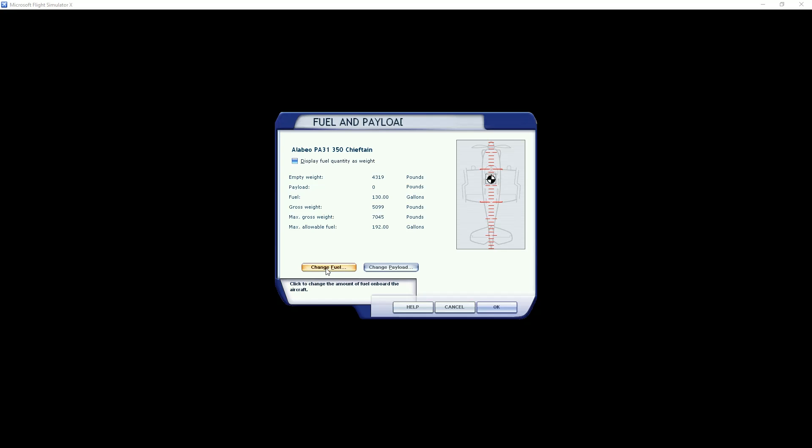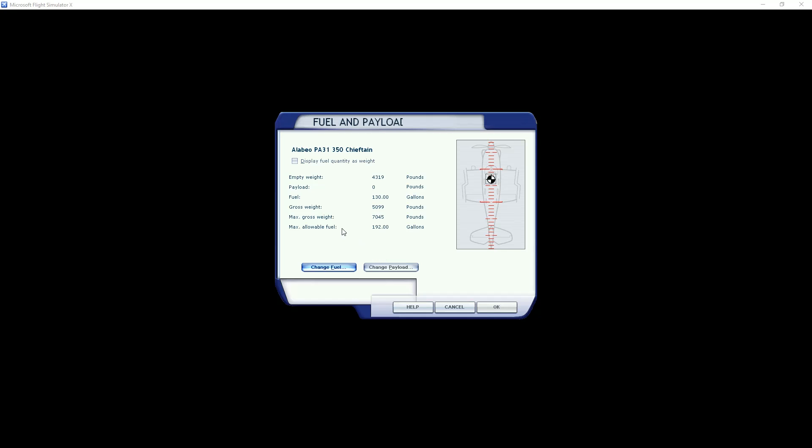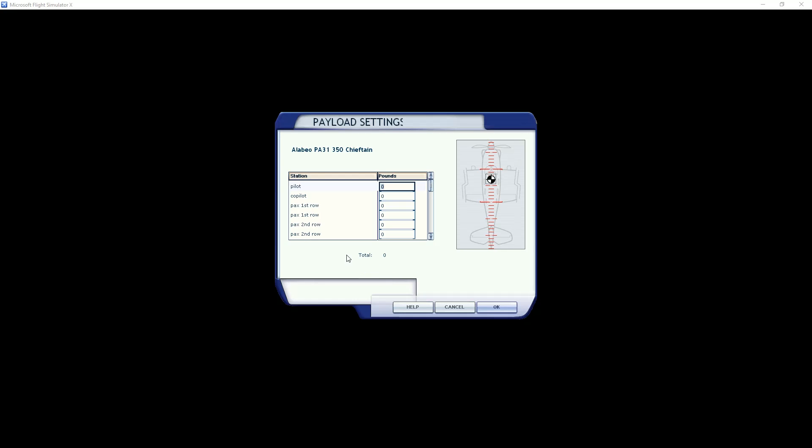Let's get the plane set up so we get in the air before these storms overtake us. We need to set up fuel and payload. Fuel transfers over pretty much from Air Hauler 2 so I don't really ever have an issue with it, but I do like to verify the weight distribution. We've got 56 gallons in the inside tanks. This plane has dual bladders — inside bladder and outside bladder — with about 9 gallons on the outside tips.